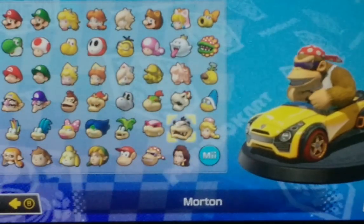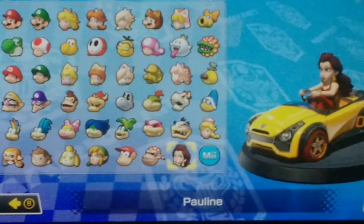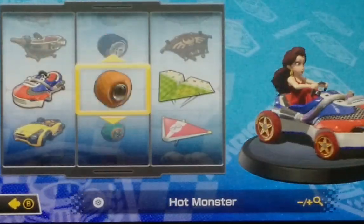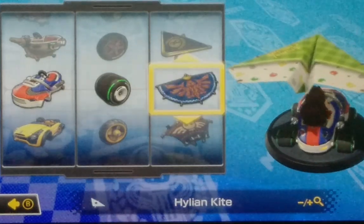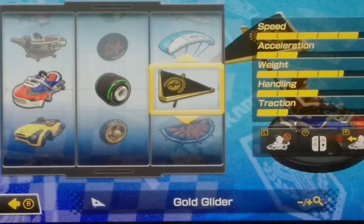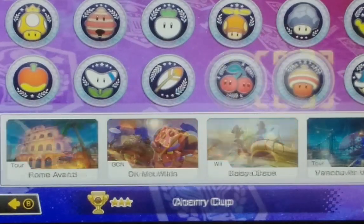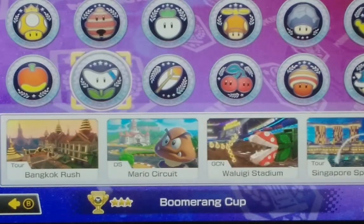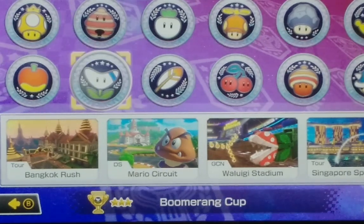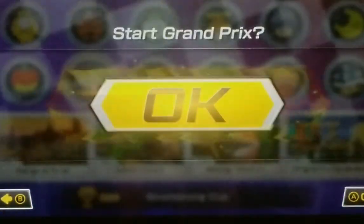I got another combo request — this one was from loonyfan942 — and they want me to use Pauline, the Sneaker, Slick Tires, and the Gold Glider. That's a lot of speed but not great acceleration, handling's not great, traction's barely there. I don't know if that's all gonna be helpful for the cup I'm playing today, which is the Boomerang Cup. It's got Tour Bangkok Rush, DS Mario Circuit, GCN Waluigi Stadium, and Tour Singapore Speedway.